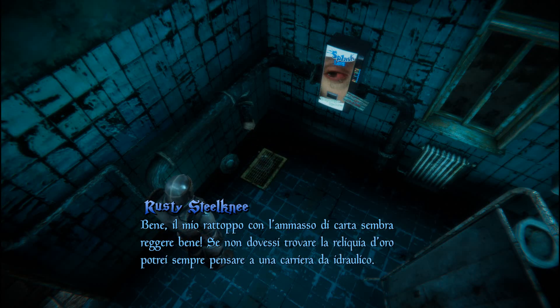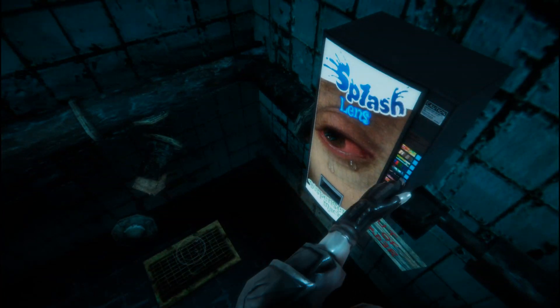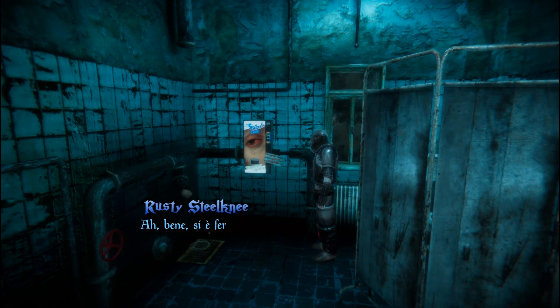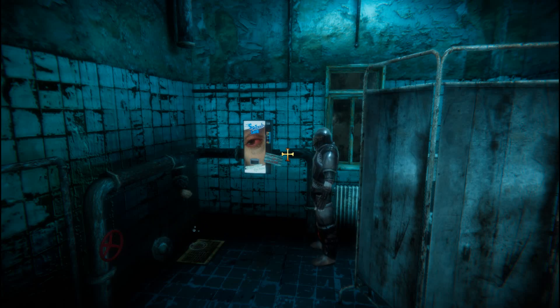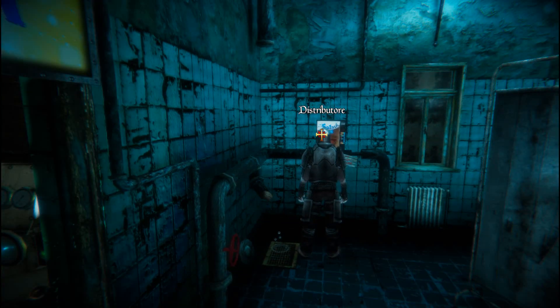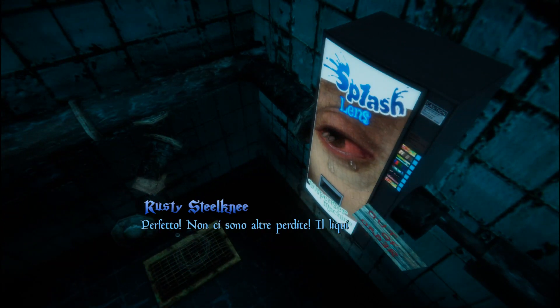My patch with the pile of paper seems to be holding. If I don't find the golden relic, I could always think about a career as a plumber. Maybe the pressure of the installation is too high and the liquid is squirting out of the pipes of the vending machine at full throttle. Good, it stopped. Luckily the vending machine must have had a limited flow time, otherwise I'd have already flooded the bathroom. I've plugged up the holes so that the liquid can proceed in the output circuit of the installation. There are no other leaks. The miraculous liquid of the splash lenses keeps going on its way through the sturdy pipes.